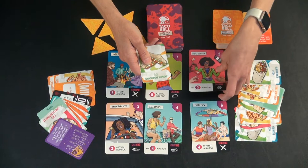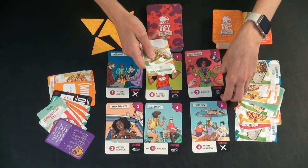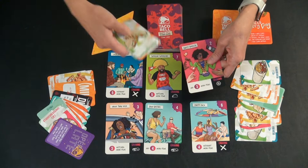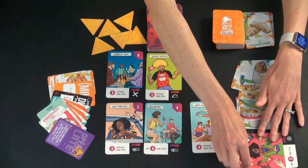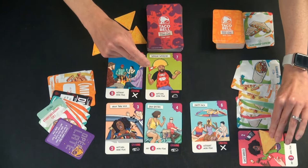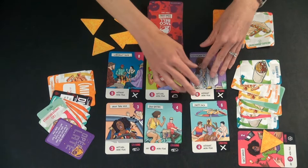Cravings: some of the cards have cravings on the bottom. If you play the card, they have the same item at the bottom — this was a Crunchwrap Supreme. If you use that, you get to not only collect this card, you get to pick one of these craving chips. You take it and look at it — you don't share with your opponent. They got an additional two points, so they keep that face down.